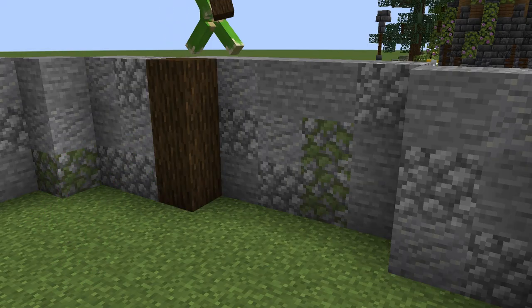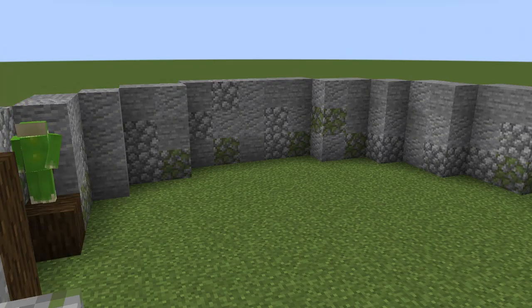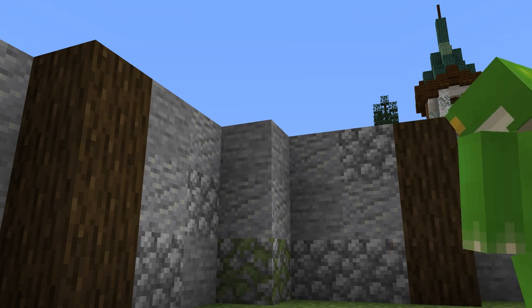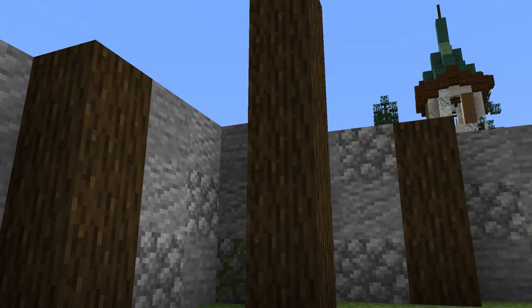Once the walls are in place, we can move on to the wooden supports for the roof. For this, we'll be using dark oak. Starting with the longest walls, we will add pillars of 3 in each of the far sides. Then, diagonally, from the middle section of the curved part of the wall, we will go up by 5.